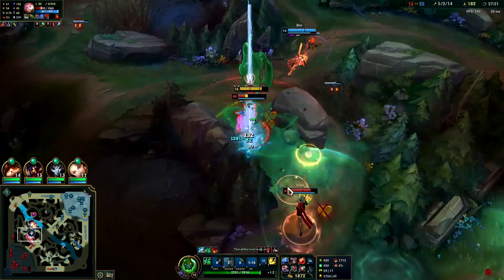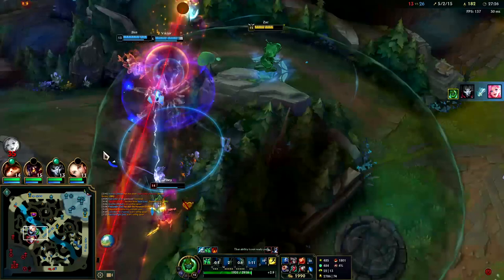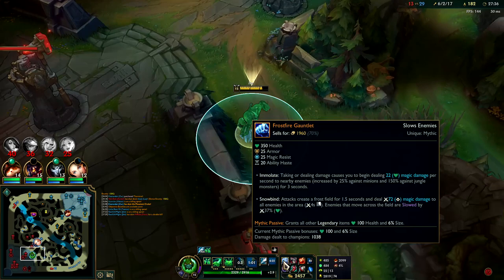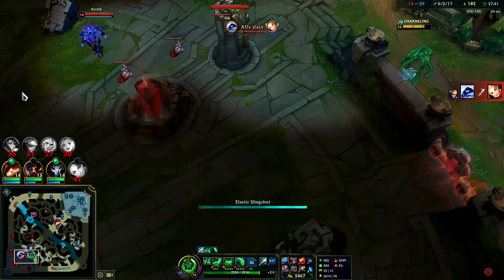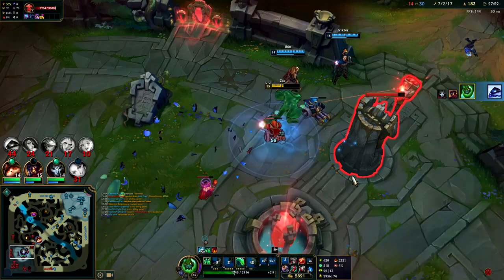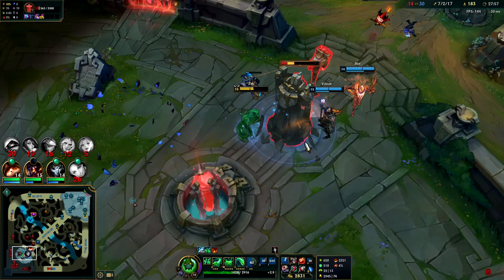Fiora is over here doing insane damage — I'm going for the Seraphine. Blue smite, she died. Fiora's trying to pick me down but I'm way too tanky for that. Flash into him, auto attack — he's a goner. You get that burst from Frostfire Gauntlet on your autos on about a four-second cooldown. Got him with the Q. I'll sit here and tank turret for my team.